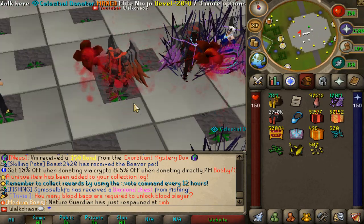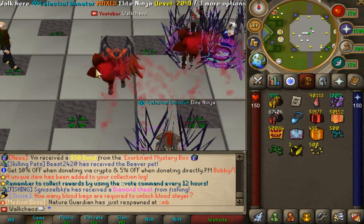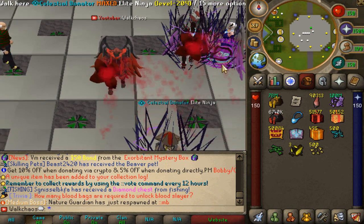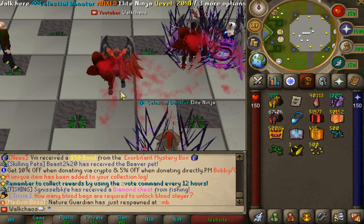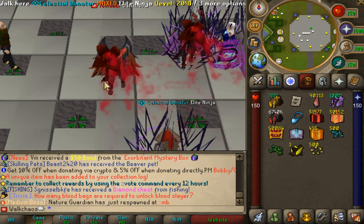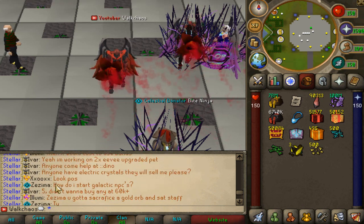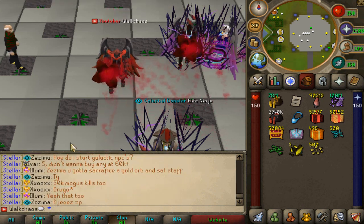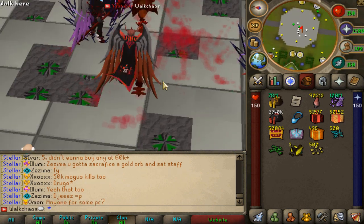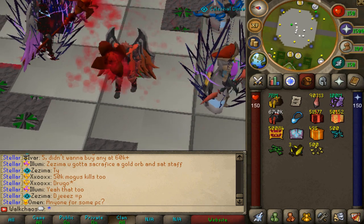Join Stellar with the links down below right now — every new player gets nice starter packs, so make sure you're claiming the referral code. Start from the starter zone, then Blood Slayer, grind the zones, get your gear up, and enjoy the game. It's super nice — endless grind, and there are many content creators making videos on here, so check them out as well. If you have any questions, just ask in chat — there are always people answering. Thanks so much for tuning in. Big content update releasing this weekend — get excited, enter the giveaway, and peace out.